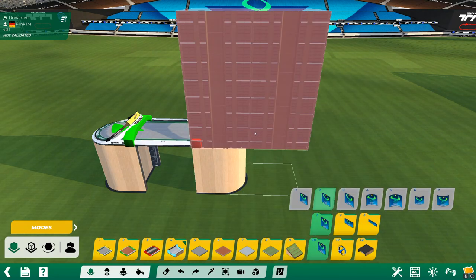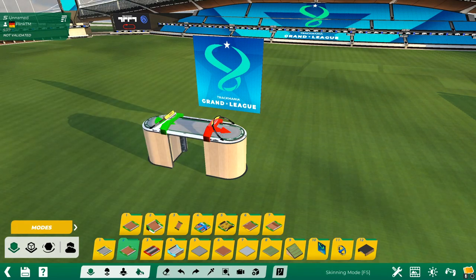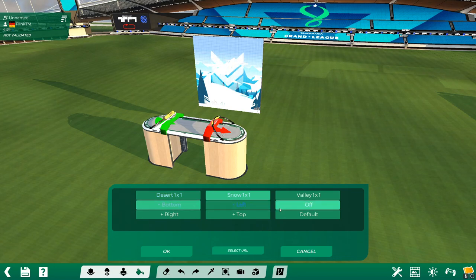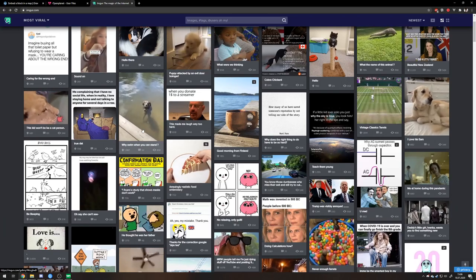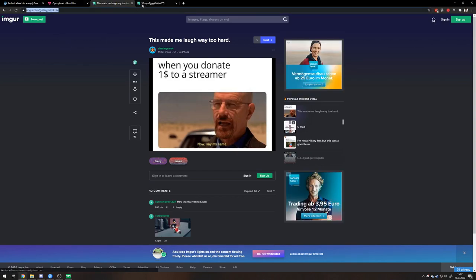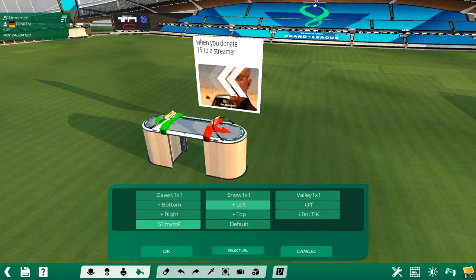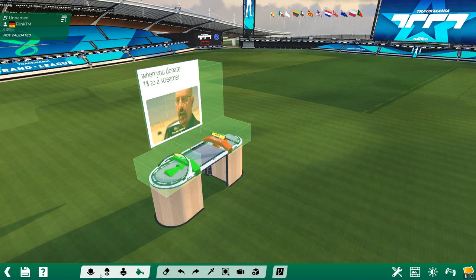Let's look at some more special blocks — the sign. Place it anywhere you want, and then if you want to edit the sign go to skinning mode with F5 or this button. Click the sign and you can then choose a background and a foreground, which is usually arrow keys. Click OK. You can also select a custom URL — it has to be a JPEG file. I always go to Open Image in New Tab and there we have the image URL. Put it in here, press OK. Now we have the image in the game. You can turn off the arrows — that's the skinning mode.